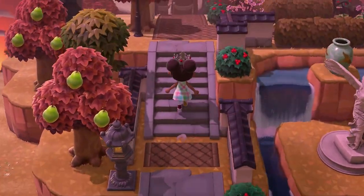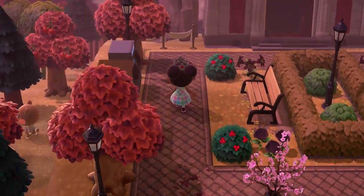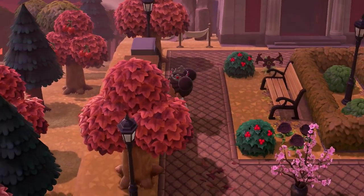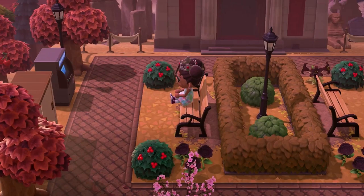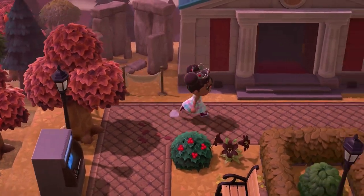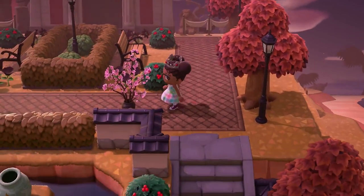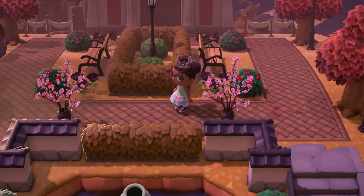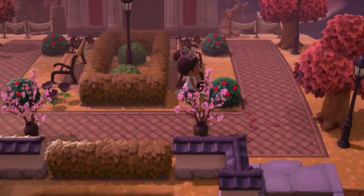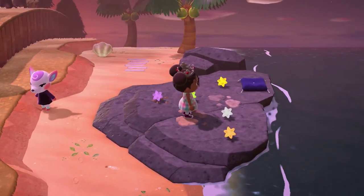Let's go up the steps and we'll see my museum. This is a little plaza area for the museum - we've got our ABD if we need money to go to the Roost cafe, our storage shed, and some bench areas that we can sit on and just chill. We've also got Stonehenge in the back, some artifacts on display that couldn't fit in the museum because Blathers has got so many things. And if we want to go into the middle of the cherry blossoms, we can.